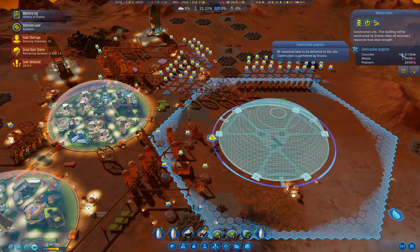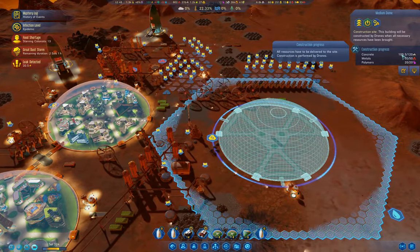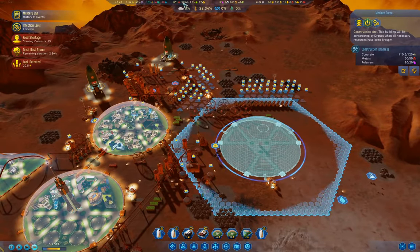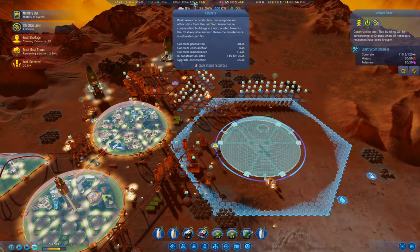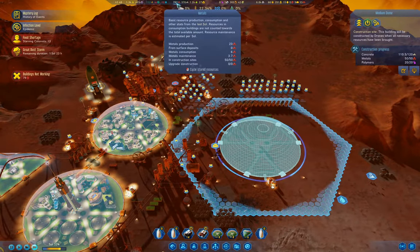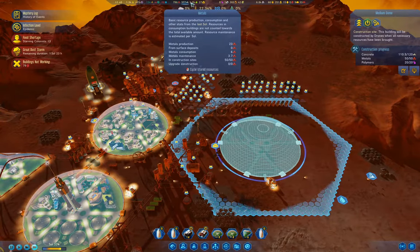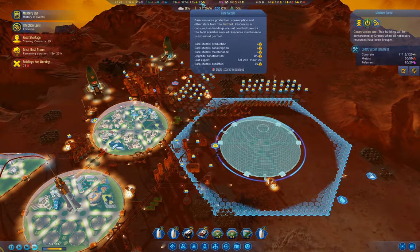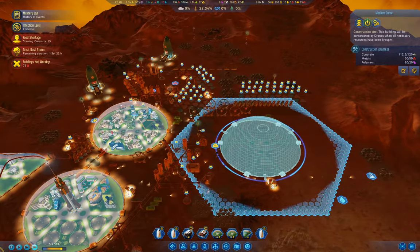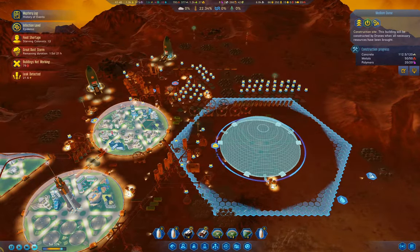109 — we need 10 more concrete to arrive there. We're coming out net positive on concrete. We have 800 metal, going down quite rapidly. We do have enough rare metals — I could send an export of rare metals home to Earth actually.